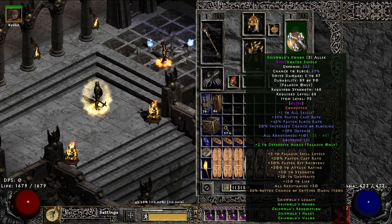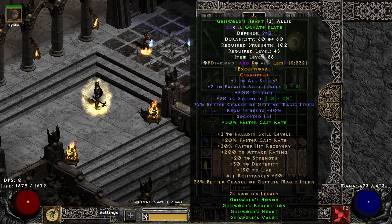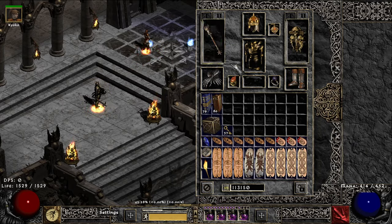If you're not familiar with the setup — I did get the 3-socketed shield. So, one option I have here is I could put a Cham somewhere in this, get rid of these. I don't know for what, but could do it.